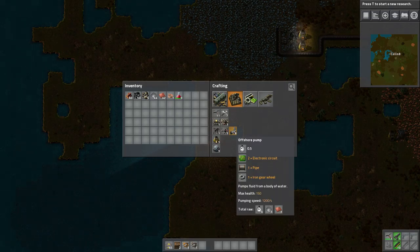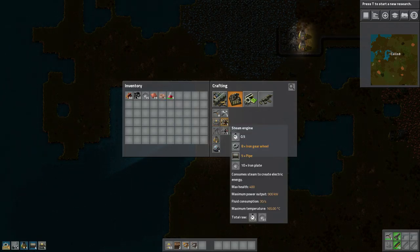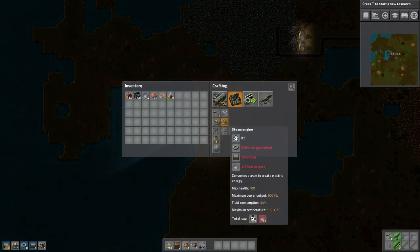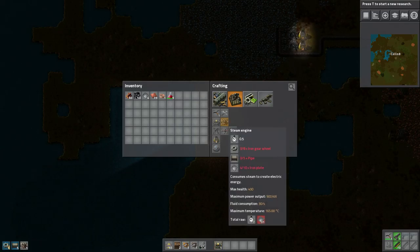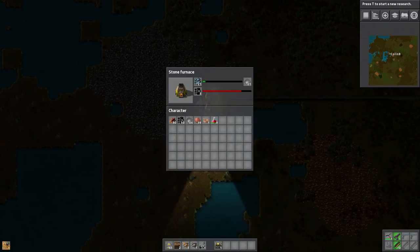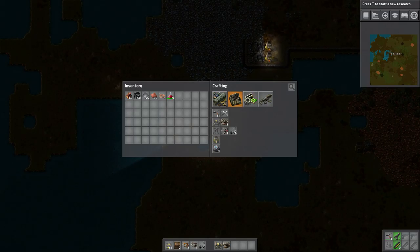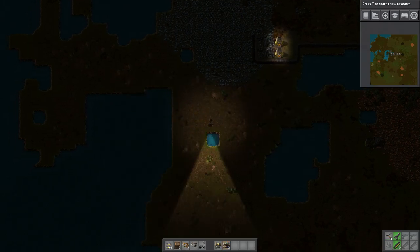So we're going to need water to boil into steam to run the steam engine to get power. So we need an offshore pump, a boiler, and a steam engine. And I'm going to get more iron because I want to go ahead and get two steam engines — because there's a very specific ratio and efficiency between a boiler and steam engines and the offshore pump. The basic ratio would be one boiler to two steam engines, if I'm not mistaken.